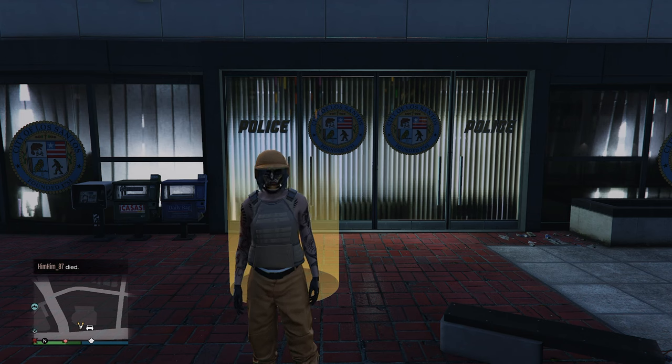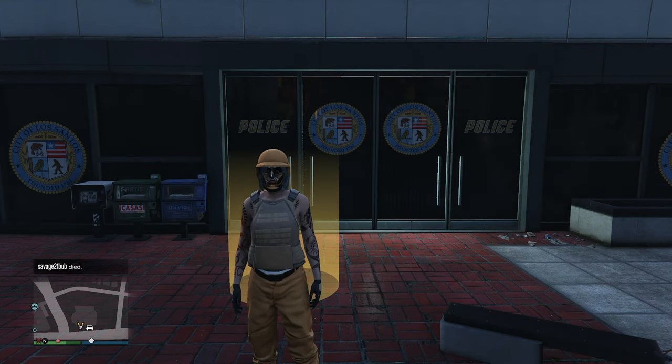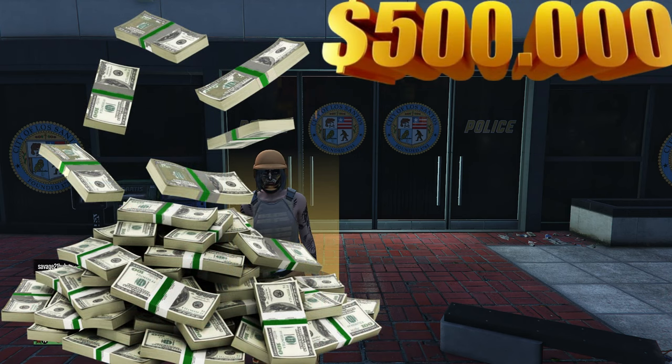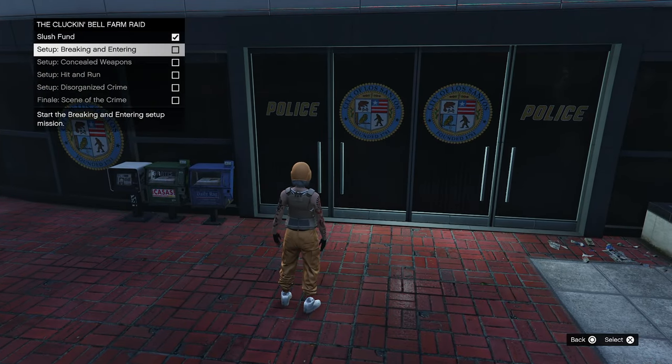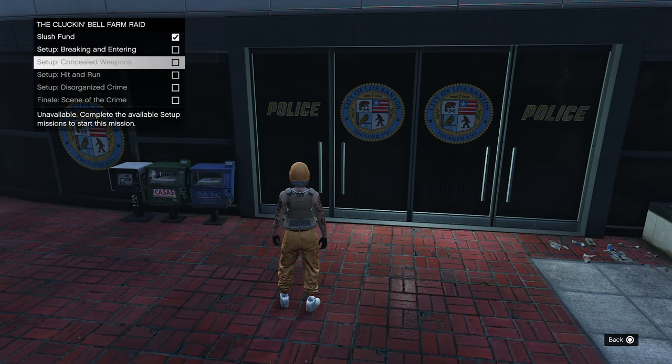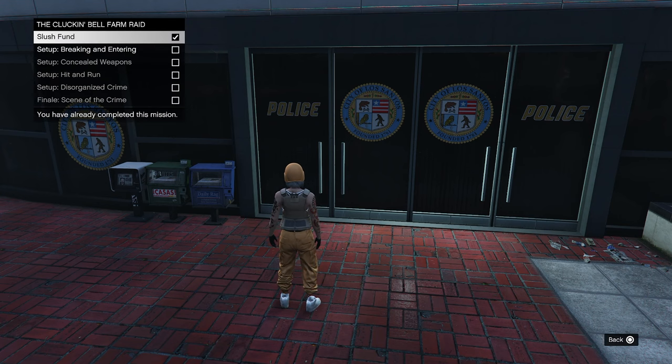Over here at the Cluckin' Bell Farm Raid. Down in the description I got a bookmark job for you guys — go ahead and bookmark that job so that way we can skip all of the setups, making you guys an easy quick five hundred thousand dollars each and every time. As you can see, we have not done any of the setups — nothing is completed besides the slush one.